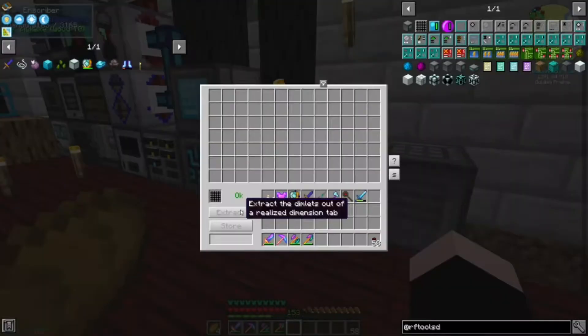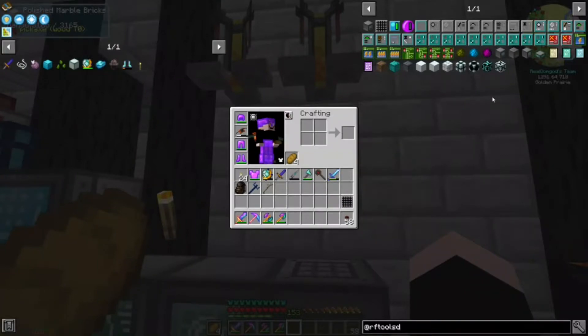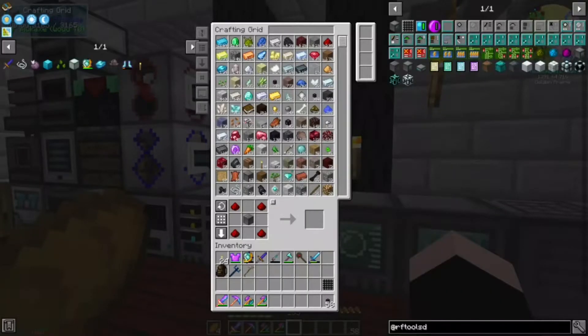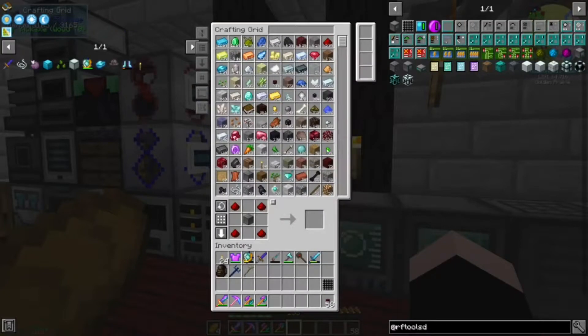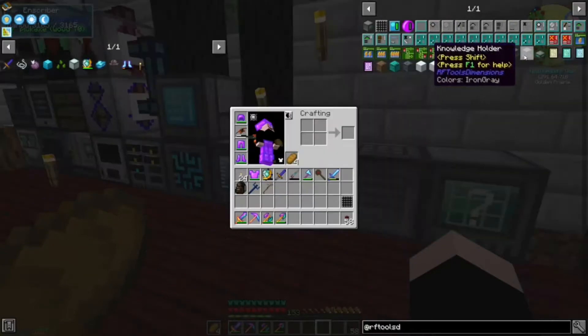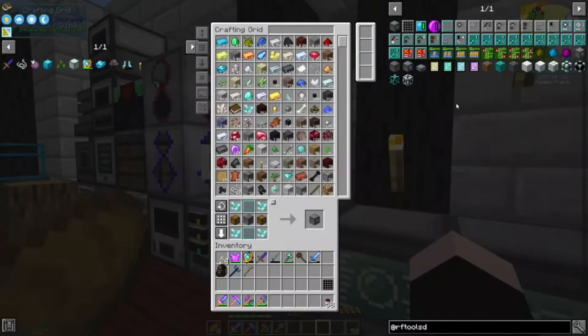So if I put this here... extract, store. I'm making all these machines because it's literally what you need. I need more of these blank plates - there's a mega bunch of plates. I have 300, I should be good. I have the workbench, the researcher. This Researcher is a little more expensive - it needs a Redstone Comparator.